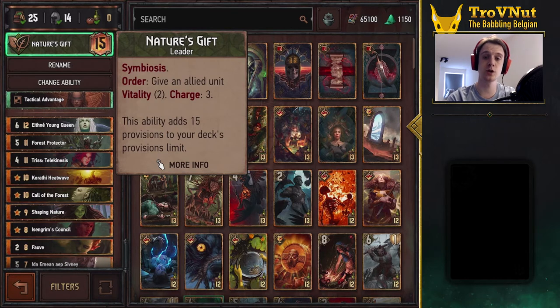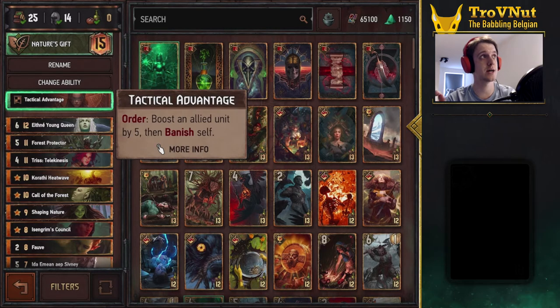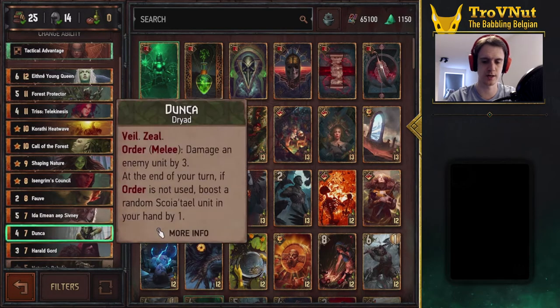We also get an Order ability which gives us three charges of giving a chosen unit Vitality for two turns — of course applied to our own units. I took Tactical Advantage as our stratagem because those five points usually go into Dunca. Dunca is in this deck — she's one of the patience engines, boosting a random Squirrel unit in your hand at the end of every one of your turns, giving you passive points into your hand.